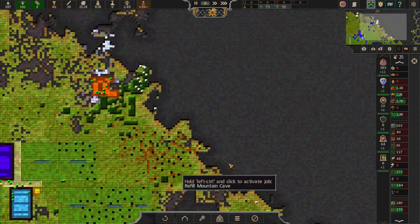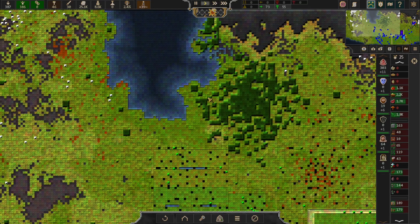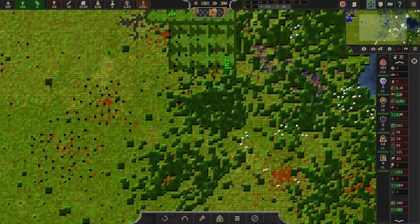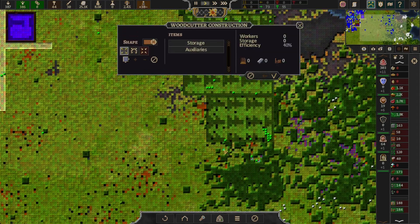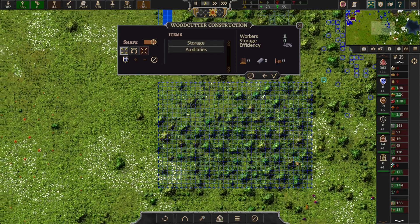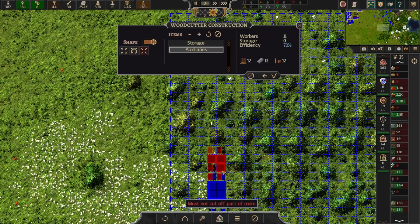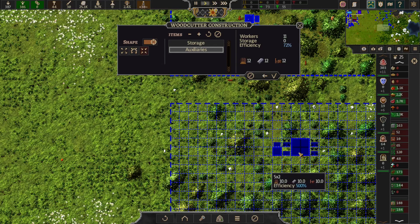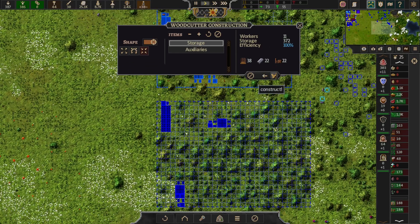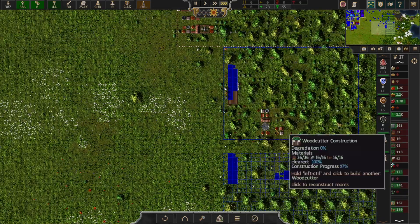We could have a woodcuttery up here. That's probably good farming lands though. I guess this little chunk down here will do. I'll give it like a three-space road to work with. We're consuming a lot of metal and stuff, but we should still have a ton. All right, got 100% efficiency. 300 storage. Hopefully that will solve our wood problem.